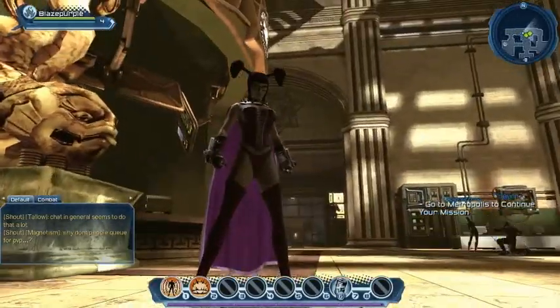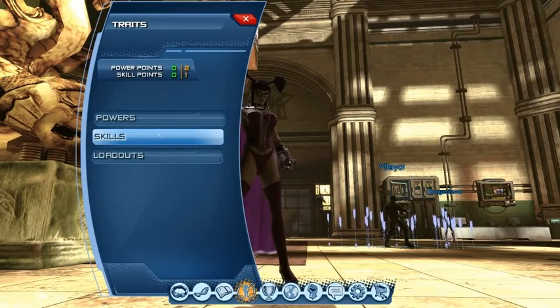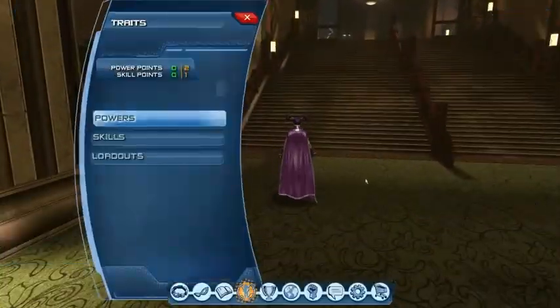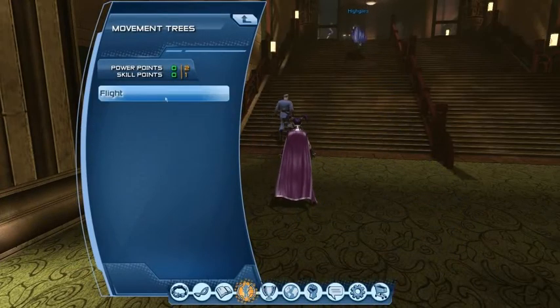The big difference between this character and my other character are her power sets. This one I much prefer, actually, to what we did. There's someone with an ice arrow power set in the background there. This character is a flight character, which I much prefer.